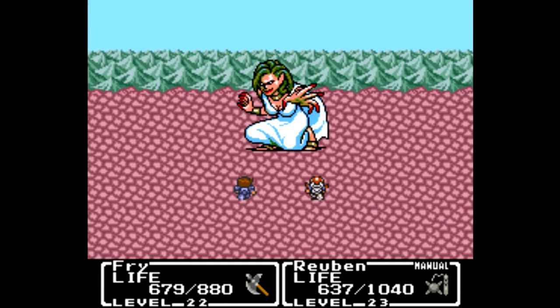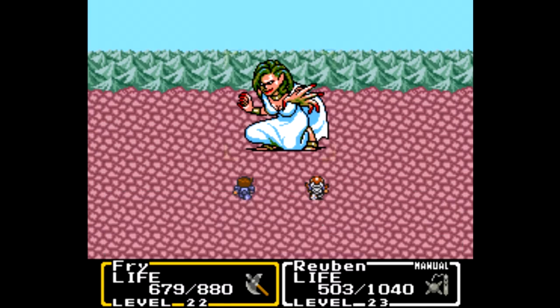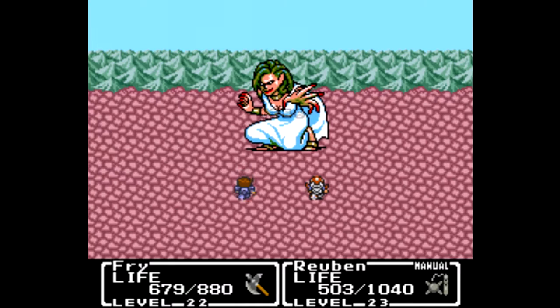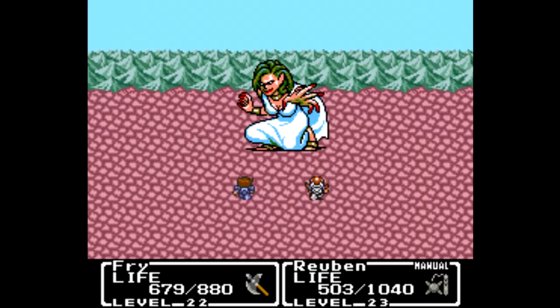That worked out perfectly — 1300 damage done to Medusa is good. We'll keep on going for White. Reuben, go ahead and use a cure potion on yourself since you don't have a cure spell. Doing 1300 damage is definitely the most important thing right now.